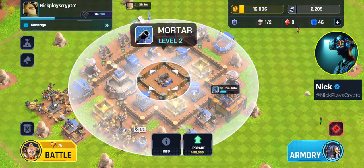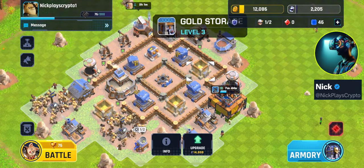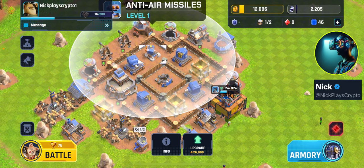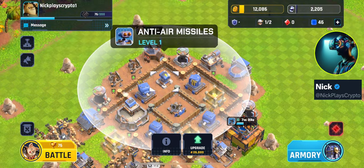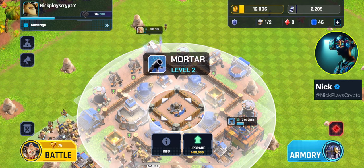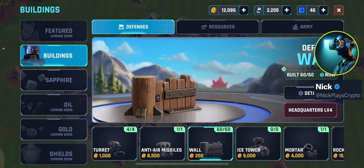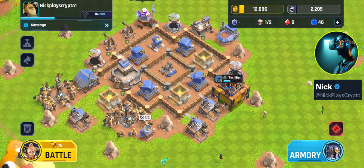The best design is to put that mortar right in the middle. You also ideally want to protect your gold and your other weapons like these turrets and this anti-air missile. I'd almost say the anti-air missile should be completely walled off like the mortar, because it's probably the second most important weapon here — but you just don't have enough walls at this level. I believe you can only get 60 walls.